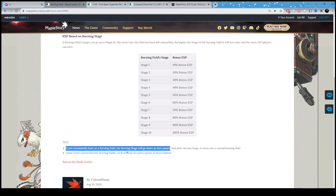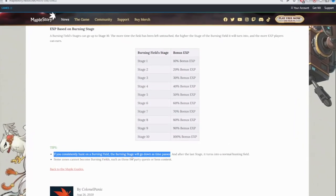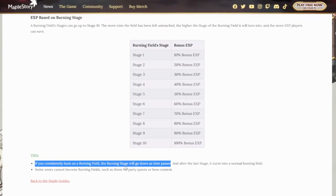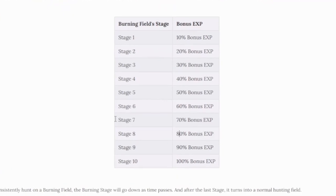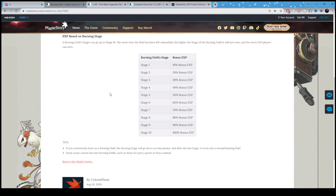The burning stage usually goes down — almost always every 15 minutes. So as long as you're hunting on the map for 15 minutes it will drop a stage, going from 100% to 90%, then from 90% to 80%, and so on.